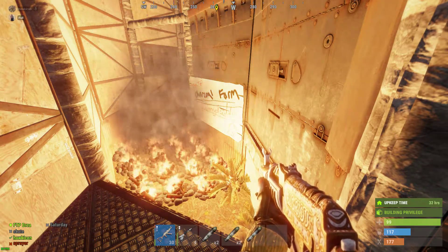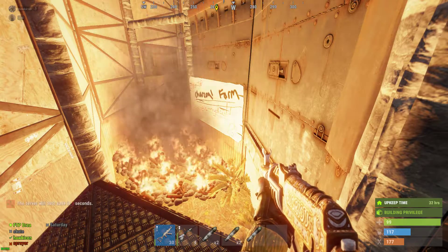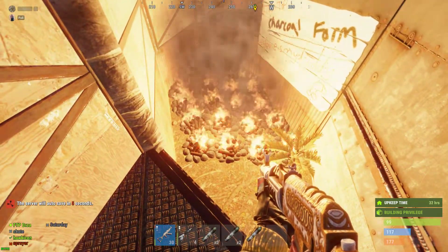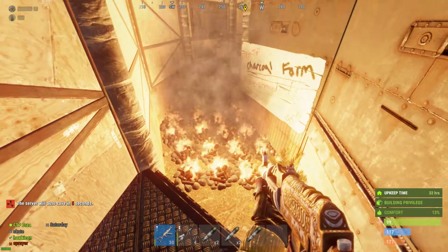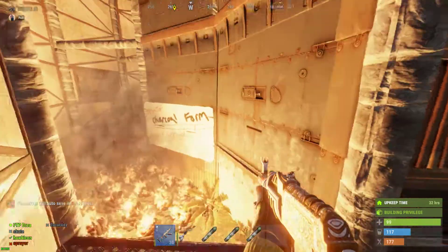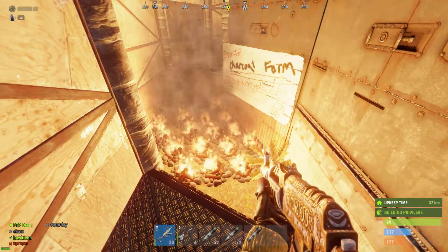I wanted to make this video to show you guys how FTP makes charcoal. What you do is you craft campfires and put a bunch of them around and fill them up. It works a lot better when you have them in the walkway to the inside of the base. Your clanmates will love you.